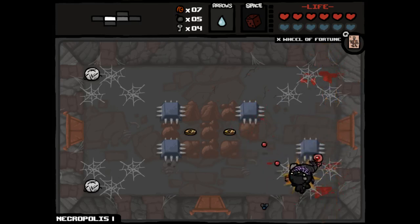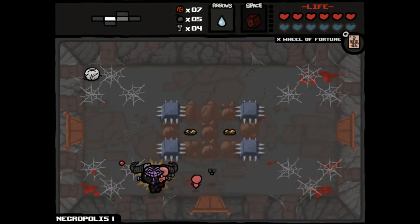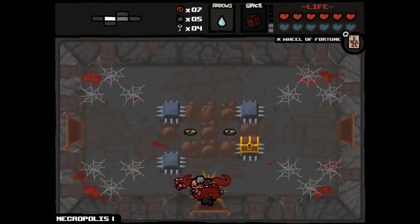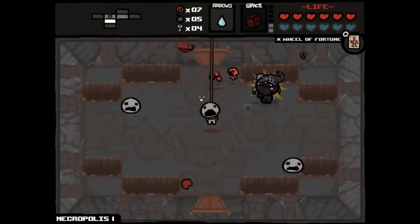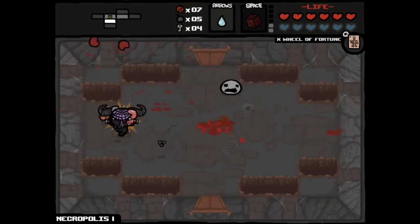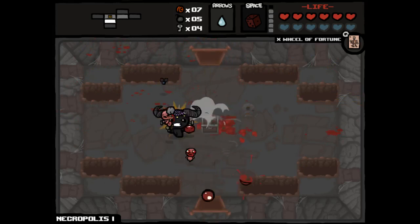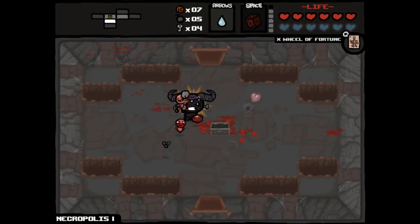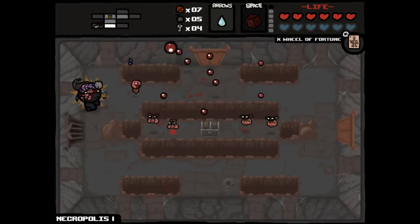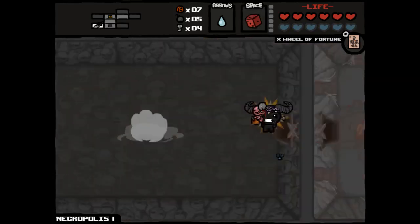An unexpected turn of events leads to us picking up Brimstone and the Battery on a floor that was already pretty good for us. So we go down to the next floor. We have Wheel of Fortune, which we're saving for the chest, because it grants us a guaranteed free item if we blow it up. Necropolis! Scary place to be. This golden chest is just inaccessible as a result of those blue spikes. Two more spirit hearts is fantastic.